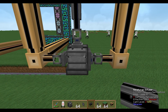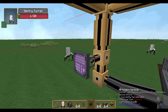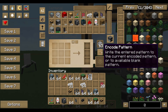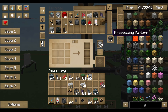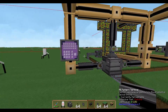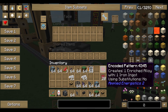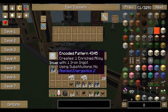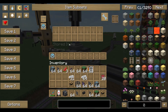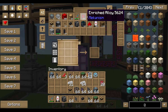We have to tell the machine that if we put one iron into it, one enriched alloy comes out. We create a recipe for this with the pattern terminal. This is a processing pattern — not a crafting pattern — because we are working with machines. We tell it: export one iron, get one enriched alloy. Then store the recipe.